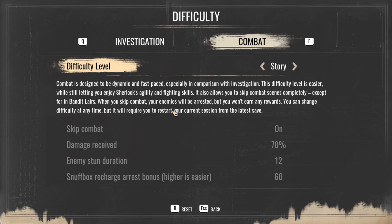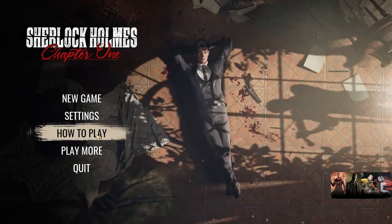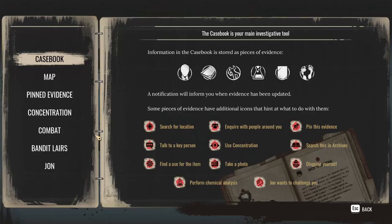How do I switch off guns completely? Well, anyway, I would want to go with story mode. I don't see an option to remove the guns completely. Well, at least I can skip combat, so that's something.